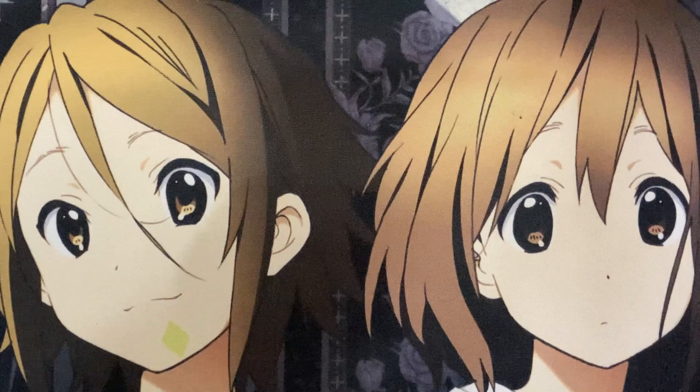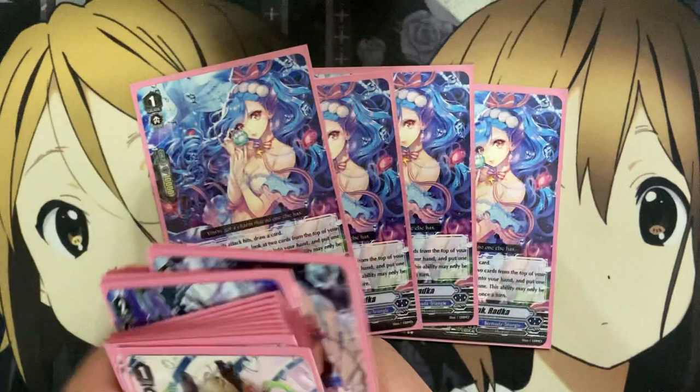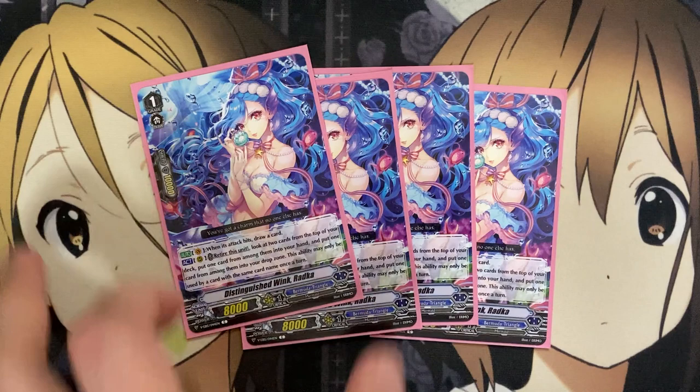I also run 4 Distinguished Wink Radka for draw power. When an attack hits, draw a card while on the Vanguard circle. And on Rear, retire this unit, look at the top 2 cards of your deck, put one into your hand and one into your drop zone. This sets up the drop zone to work with our other Grade 1 cards. The other setup is just adding the card to your hand — and since Pressive takes up 20% of the deck, there's a good chance you'll see it either through draw power or by setting it up in the drop zone for the other Grade 1 we spoke of.